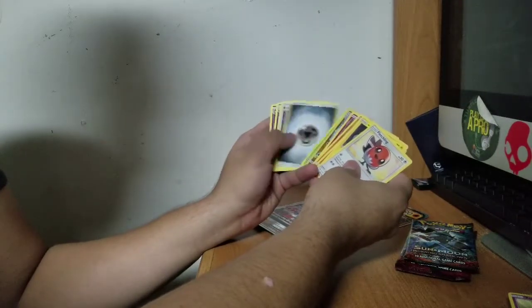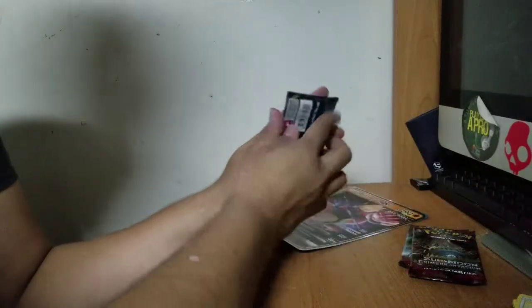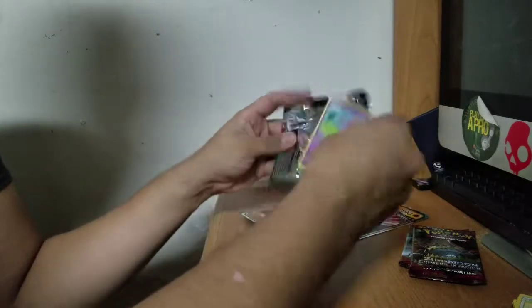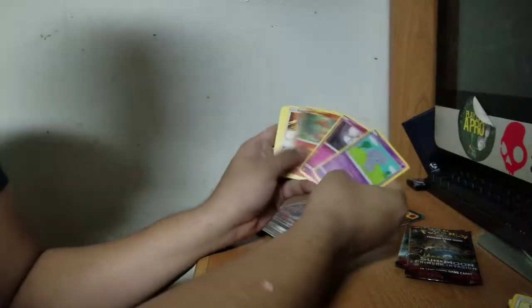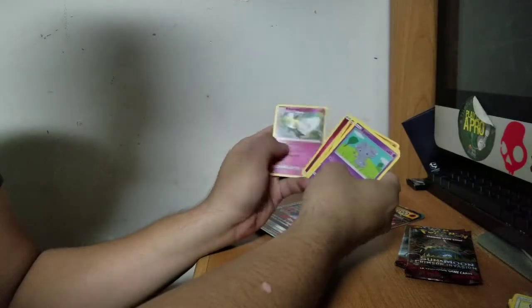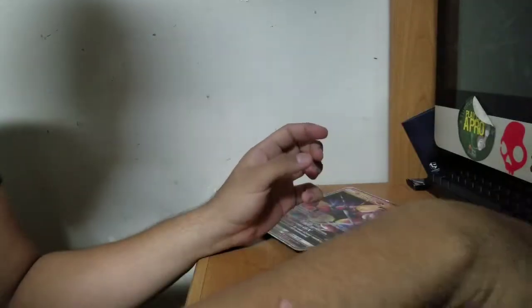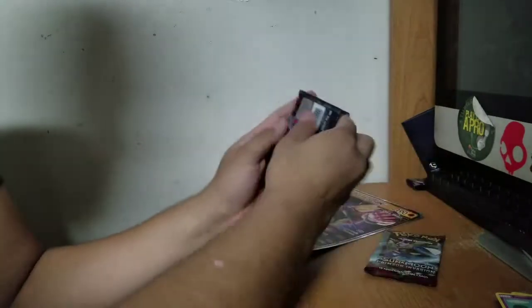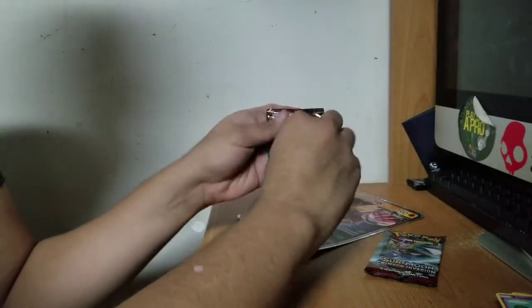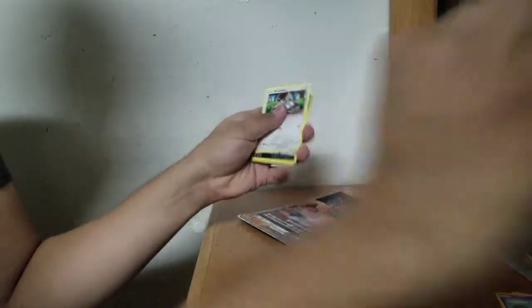Goodra as our Reverse Holo there. Time for the Burning Shadows — don't you let me down. Yeah, let me down. Down to our last two packs — they're going to be the Crimson Invasion packs. Let's see what we pull out of here.